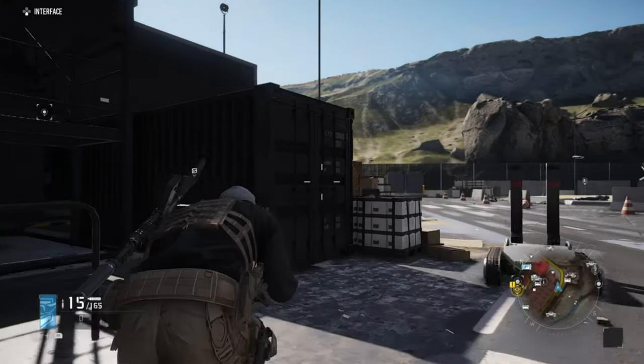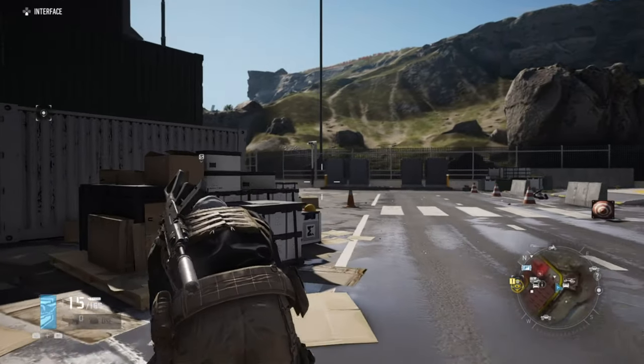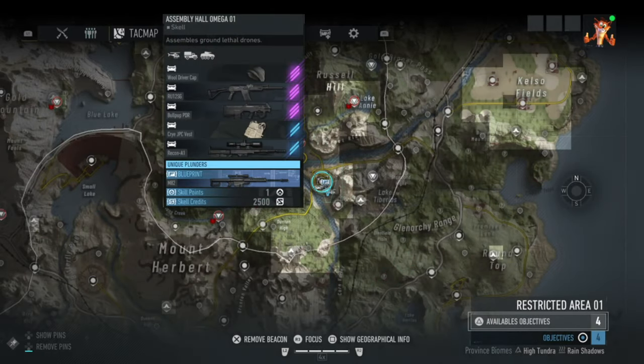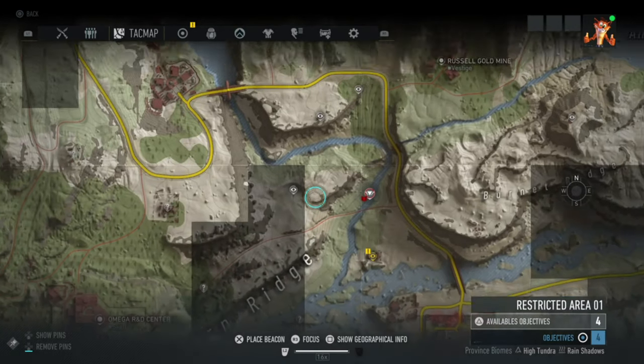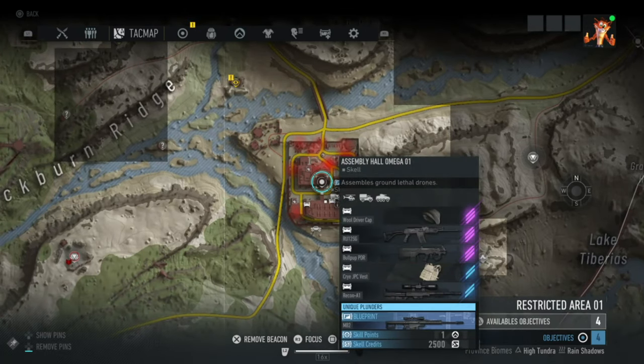What is up guys, I'm Matt from Skullbusters and today we are doing another video on Gold Street from Breakpoint. This is a blueprint for the M82 Sniper Rifle. It's in the Restricted Area 1 District and it is in the Assembly Hall Omega 1.